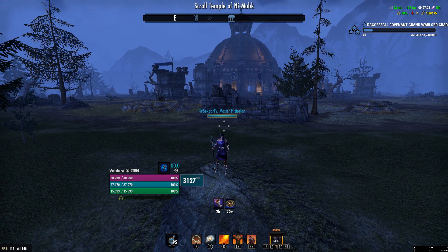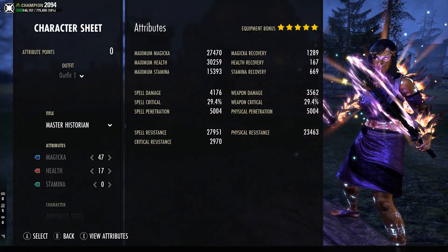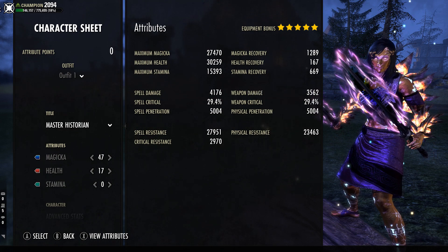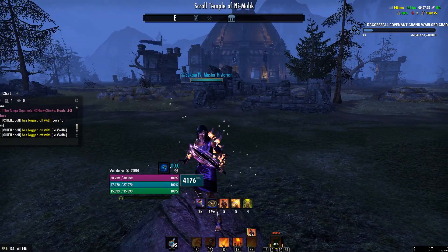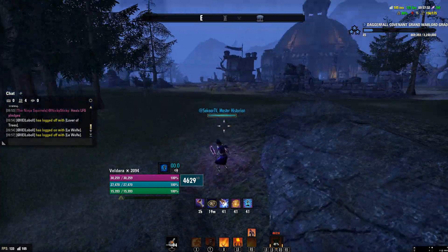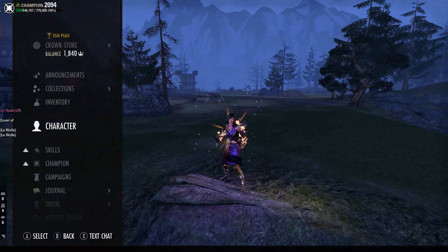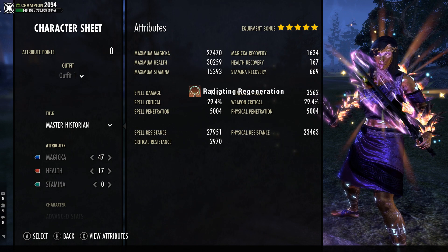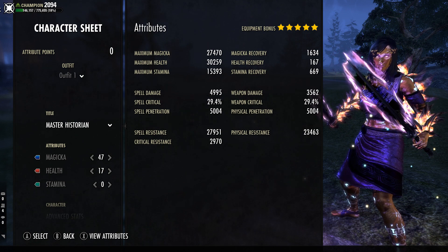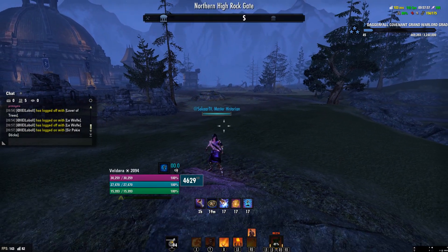Let me switch to console to show you how the stats look with the Rallying Cry proc active: critical resistance goes up to basically 3K just from that, and spell damage goes up to 4176 — and that's without a light attack, without being in combat. With the potion up we're at basically 5K spell damage. On a mag DK that's pretty huge. Max magic, max health, and max stamina are also increased by Death Dealer's Fate.